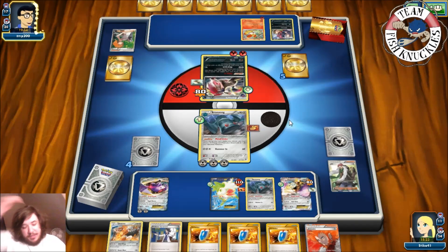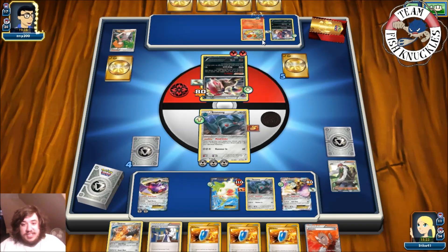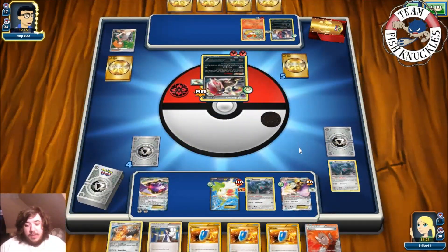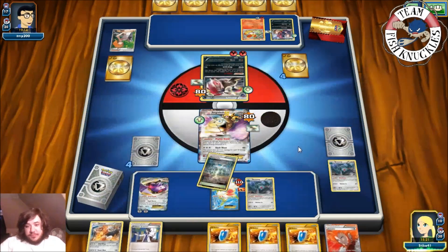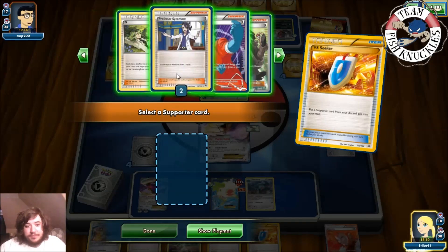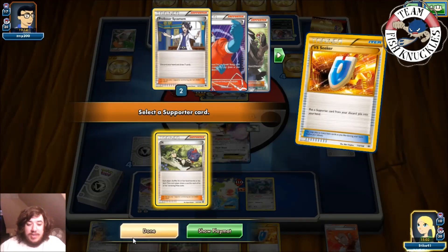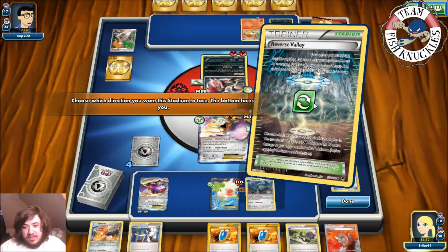On opponent's turn, Float Stone goes to Zoroark and they retreat into it. DCE on Zoroark and Mirror Jack knocks us out for 130 damage — down to four prize cards. We send up Aegislash. On our turn we get a Reverse Valley. We VS Seeker for Skyla — Skyla is not in the discard pile like I thought. We grab N instead and put down the Reverse Valley.